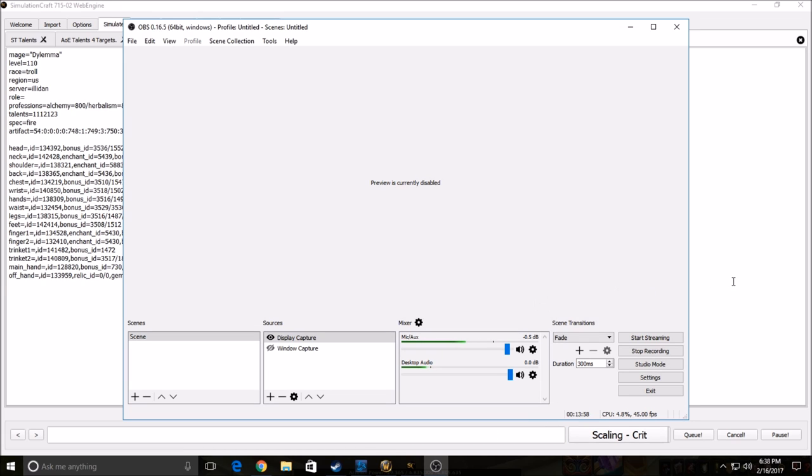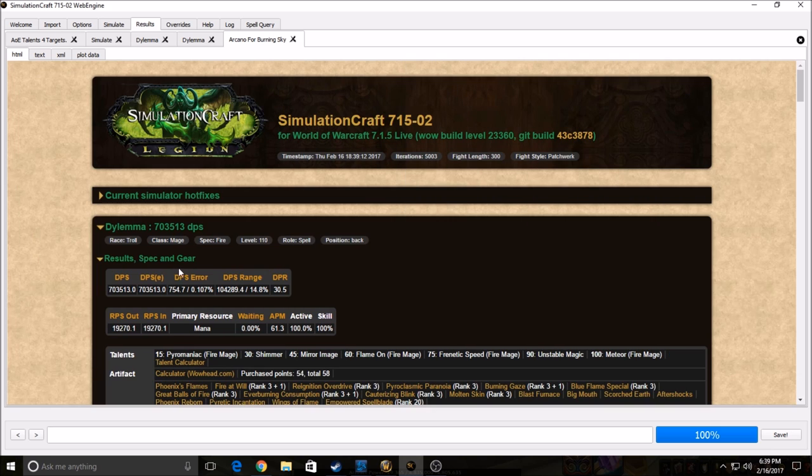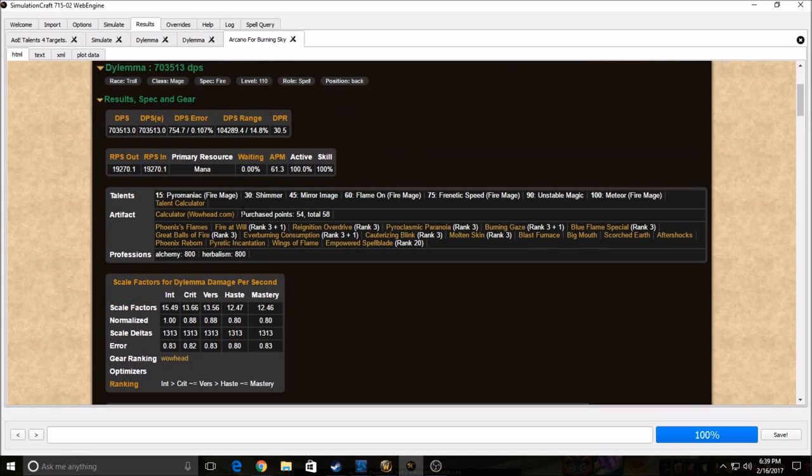It's probably a really long video — 14 minutes. There's going to be one last thing I want to show you. If you have the Bloodlust ring you can go OOM. As you can see with the Arcano sim, my stat weights are int, crit, versatility, haste, mastery.